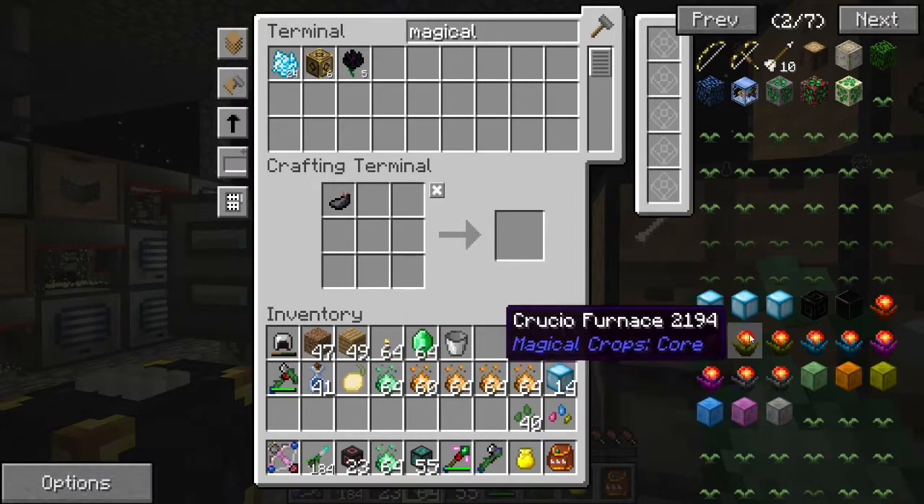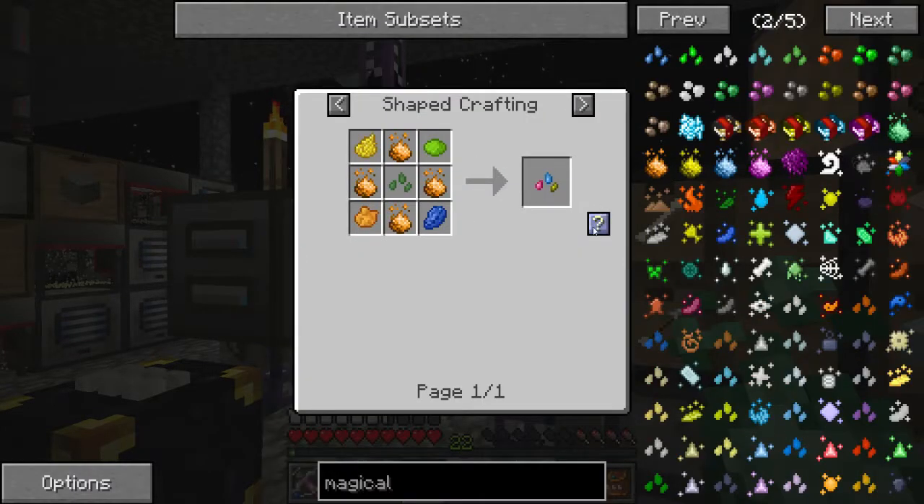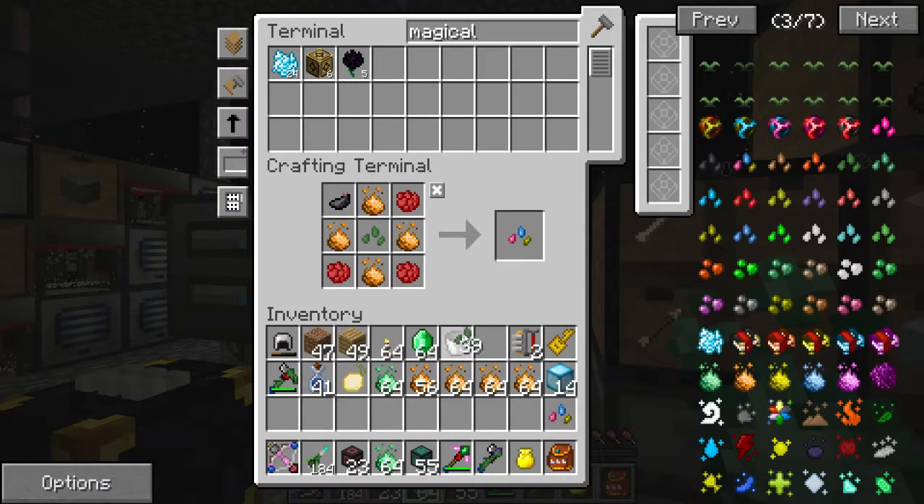We're going to do nine dye seeds. Was that all the dye we had? Make some rose red. We have so many dandelions and roses. Could you make a bunch of rose red for me? You have 56 — I think you have enough. So now we've got dye.